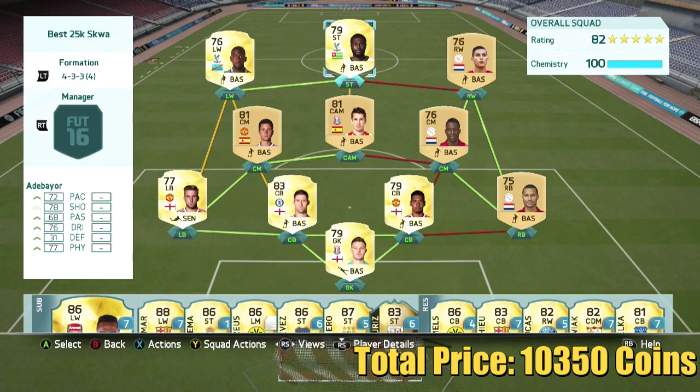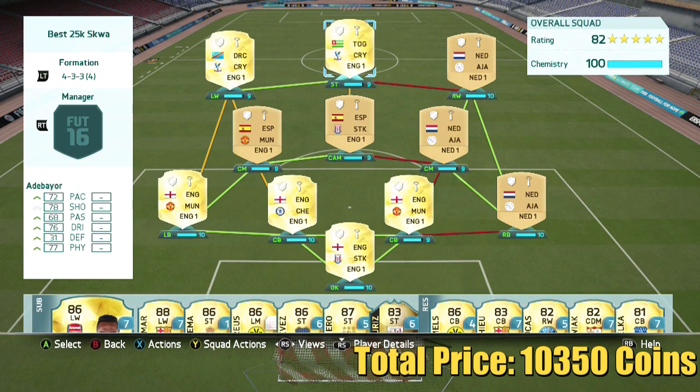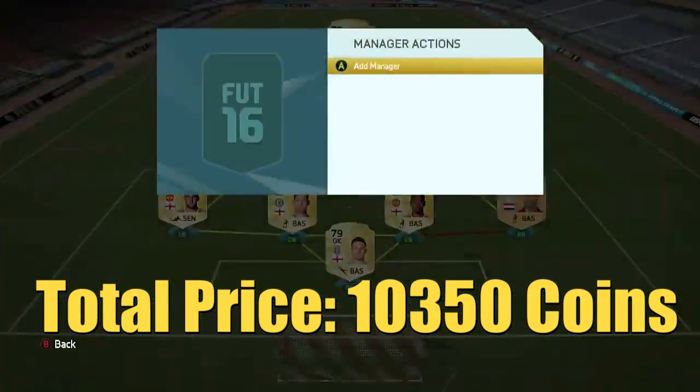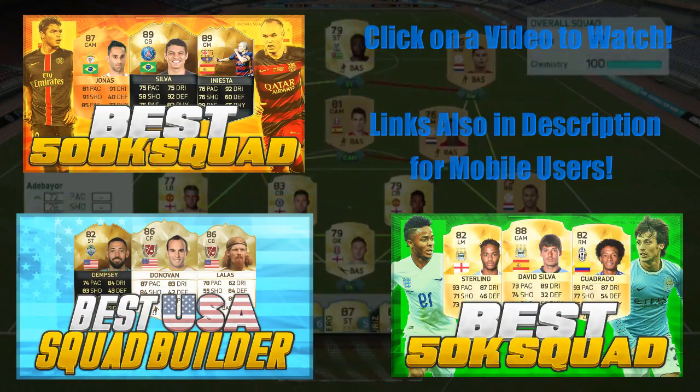I went with Atabajor at striker because he's got 4-star skills. Another player you can go with at striker is Doof — he's got more pace than Atabajor, but I believe Atabajor is the better player overall. They all get full chemistry. You get a BPL manager in there, which I don't have, but that's the squad.